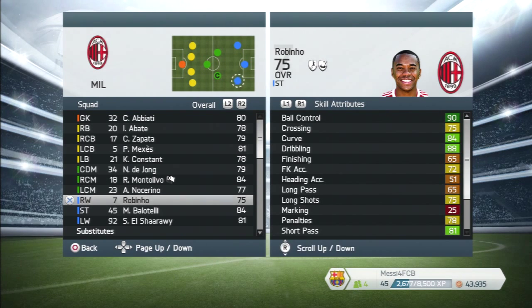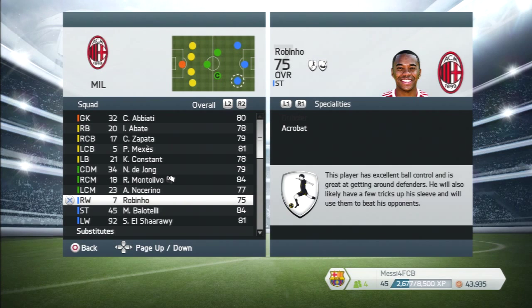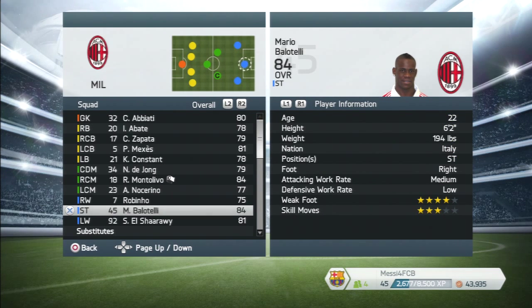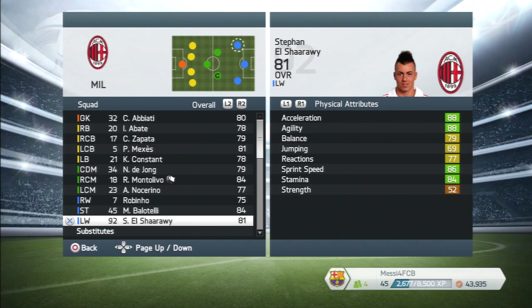Robinho is obviously pacey. I feel sorry for this guy — he's an amazing Brazilian player but has gone down in recent years. He's 28, can play striker, center forward, right wing, or left wing — four star weak foot, four star skill moves, low defensive, medium attacking. Mario Balotelli — we all know him — 84 rated overall, the perfect striker, 95 penalties though he's been missing some lately. 22 years old, six foot two, four star weak foot, three star skill moves, low defensive, medium attacking — he's a legend.